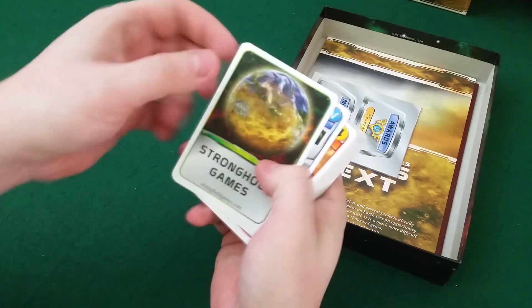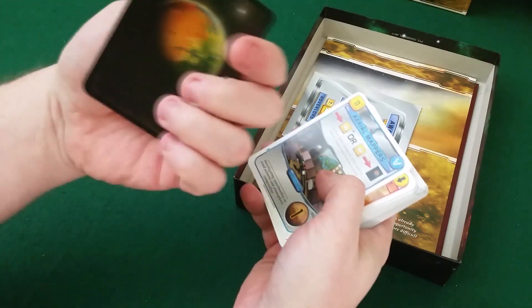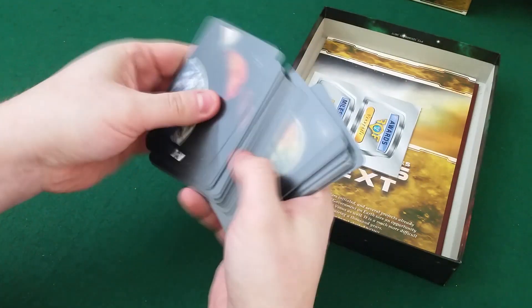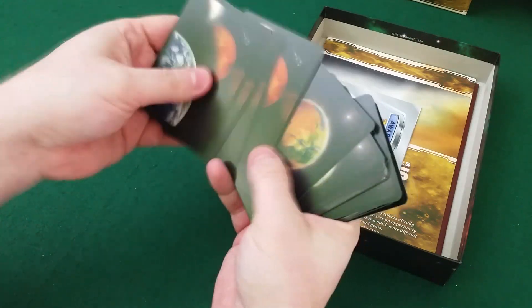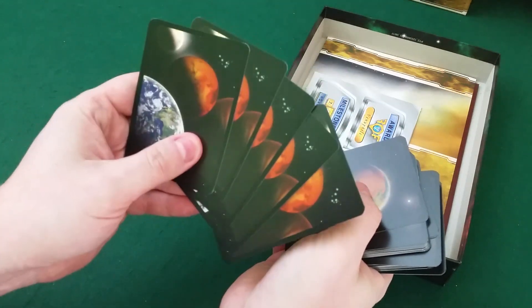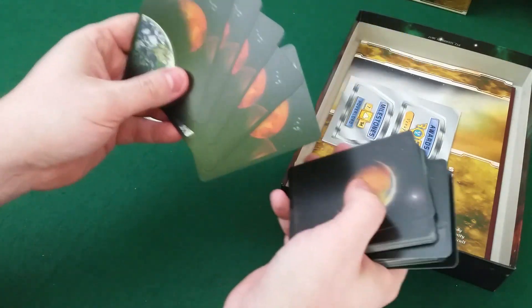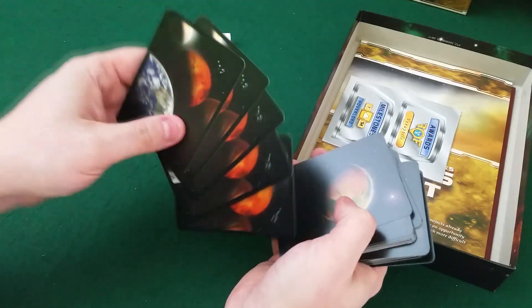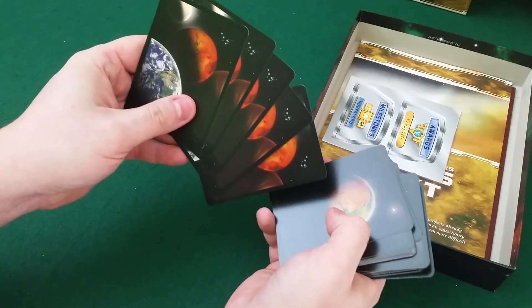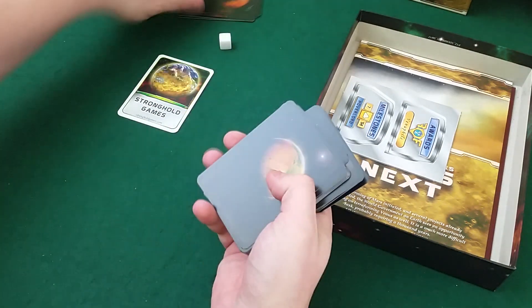It's Stronghold Games as the publisher as well, together with Frix Games. Here we have the new cards and these are the new corporations. I'm going to play five solo playthroughs all the way through, just like I did earlier with the base game. I'm going to do the Hellas and Elysium maps and switch around between the playthroughs. I'm really looking forward to that — that is just so much fun.